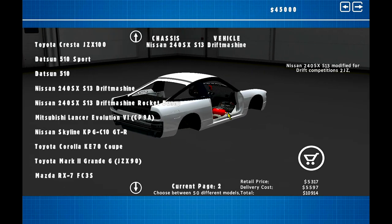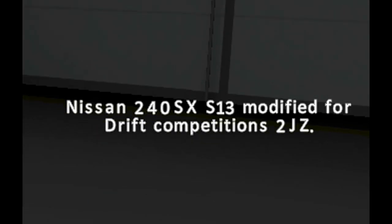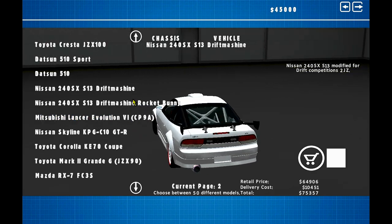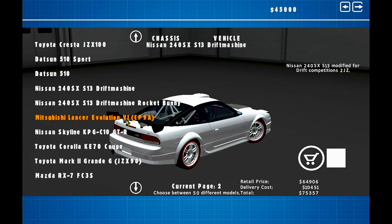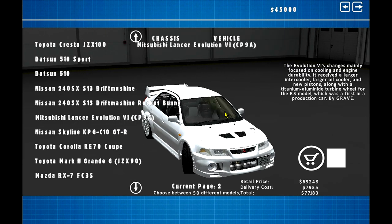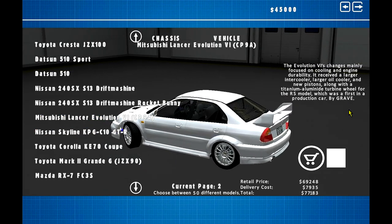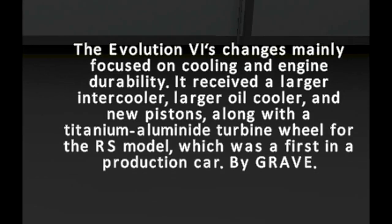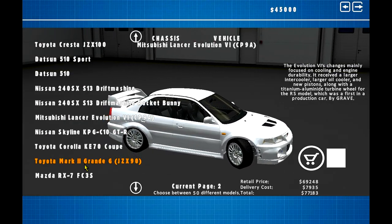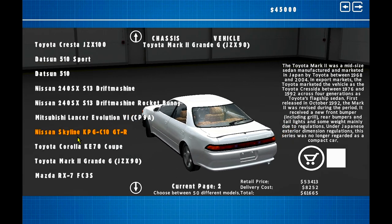Oh, it's got a little fucking screen on it. Let's see — Drift Competition 2, JZX. Actually pretty clean. Rocket Bunny — no thank you. We got a 5.6, an Evo 6. Oh, look at this fucking beauty — it's got even proper little snippets about the cars here. We got JZX90 Mark II Grandi. Yeah, it's a Mark II. Pretty cool. I really like JZXs.